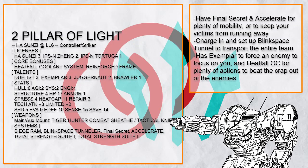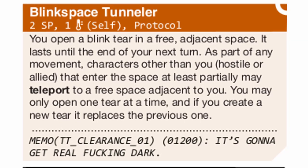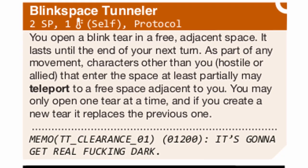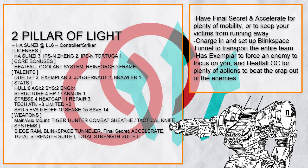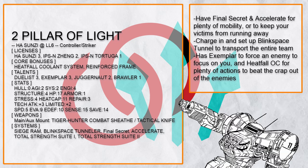There are also other reasons why Sun Tzu wants to get closer. This is 'Pillar of Light,' an exemplar Sun Tzu with Blink Space Tunneler — an excellent system for getting an entire party somewhere fast. This frame even has Final Secret, so even if someone attacks it, it will always move in the direction it wants, and the same system can also keep people from running away. With just a single protocol, Sun Tzu can dramatically change the distance between things.